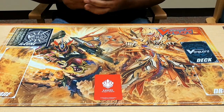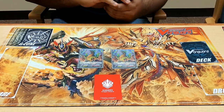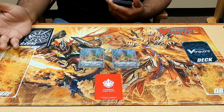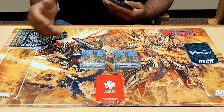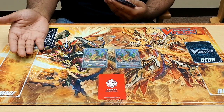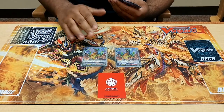Moving on to Grade 2s. We run 2 Hulkwar Dragons. Counterblast 2 — whenever you retire something, pay the cost and you can retire something else of your choice. Again, it can go off as a day. Kind of a staple for the Hand Trap build you've been seeing nowadays. Some people run it at 4, some at 1, but I think 2 is a modest amount.